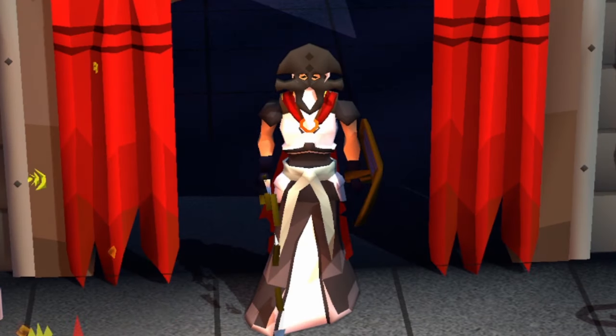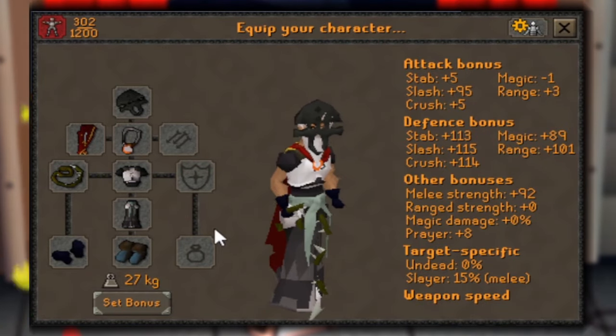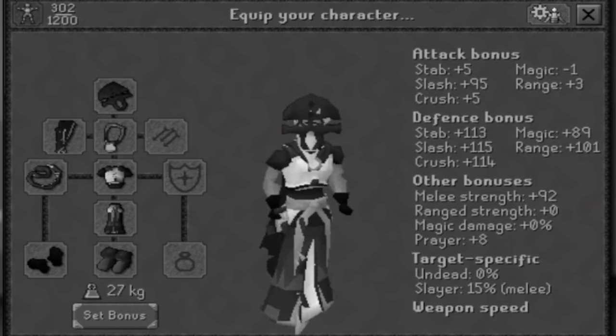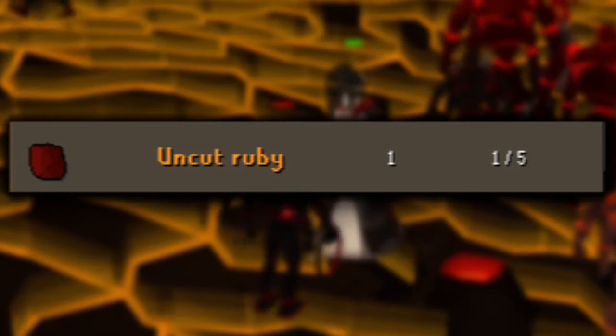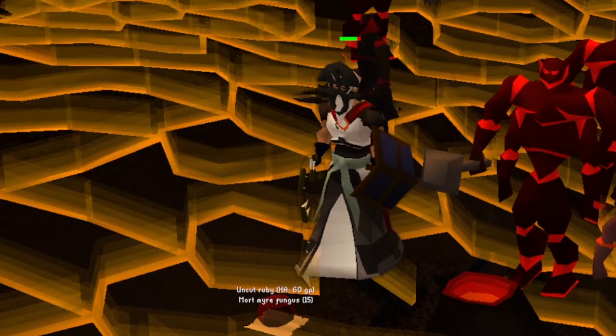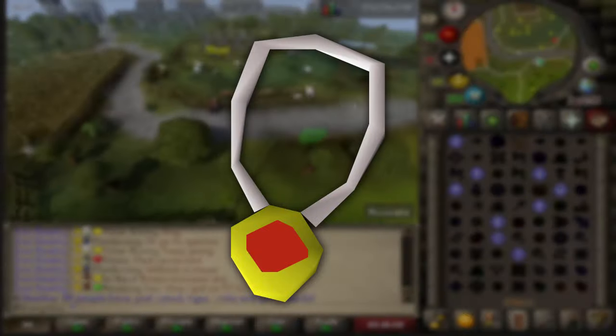We're starting today's episode with a cheeky amulet upgrade. Currently rocking the Amulet of Accuracy on my melee setup. We're currently after a ruby — only a 1 out of 5 chance here at Zill, so it shouldn't take us too long. First KC in, if you can't already tell, we're going for the Amulet of Strength.